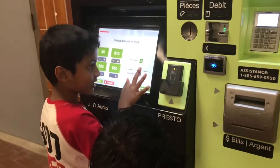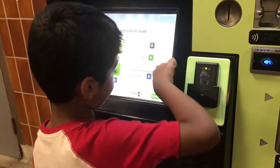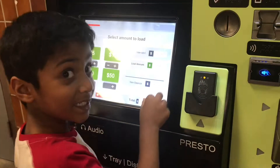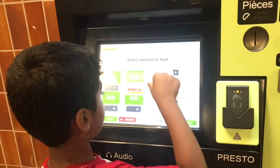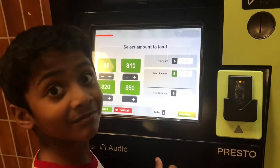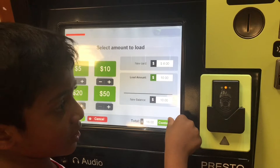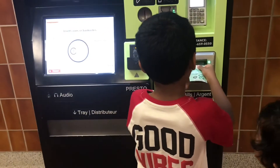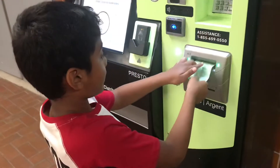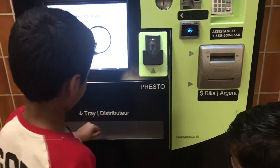Now continue with the button. Screen is showing. I need more time. I'm giving here a $20 bill. Not taking. It's taking now. My channel check is done.